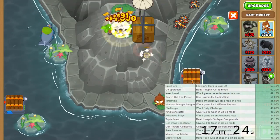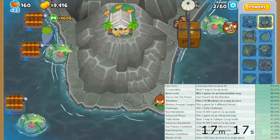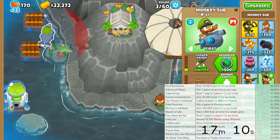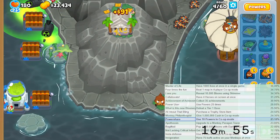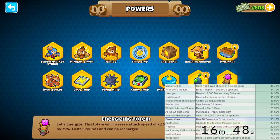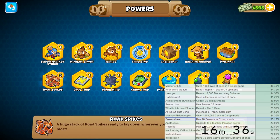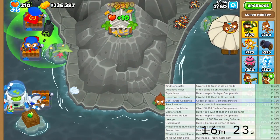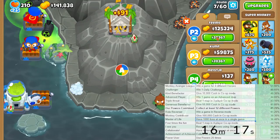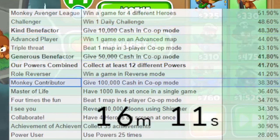That's not 10 powers, but I can buy powers with my monkey money - I have 1555, that's not bad. Let me quickly buy a couple more powers from the shop. I think there's an achievement where you have one of every power. Collect at least 12 different powers - this is the one right here, so we can cross that off. Thank you guys for giving me a bunch of money - sending a bunch of it instantly gets me 10k, 50k, and 100k.